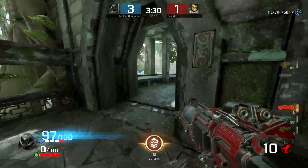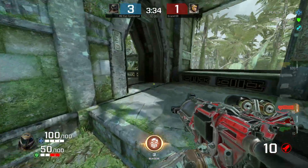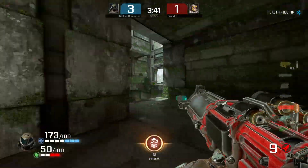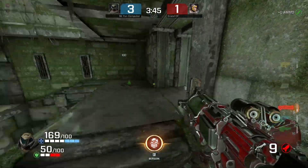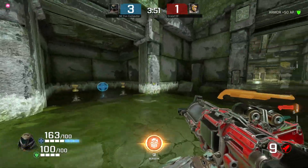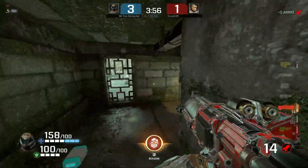Another example of this is eco rounds in CS. This is essentially when a team elects to save money, and they will very likely lose a round. They do this when cash is low in order to do a full buy in the following round and turn a losing streak into hopefully a winning streak. They'll probably lose the round, but the loss will not cost them that much because they didn't spend much money on guns and equipment, and it may set them up in the following rounds.